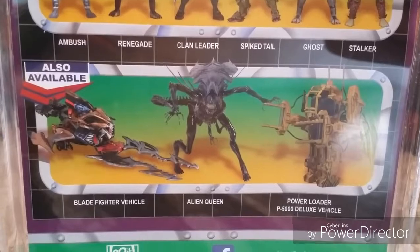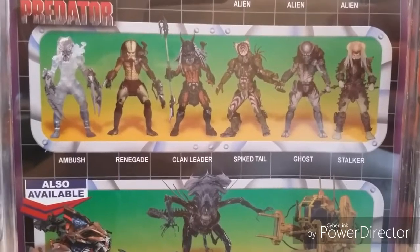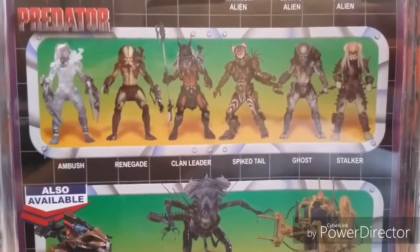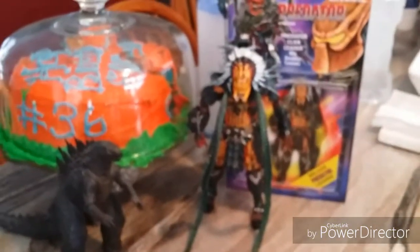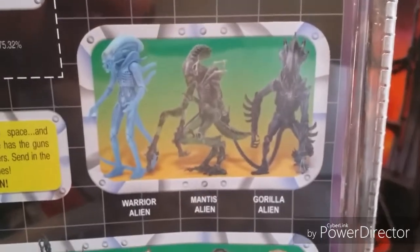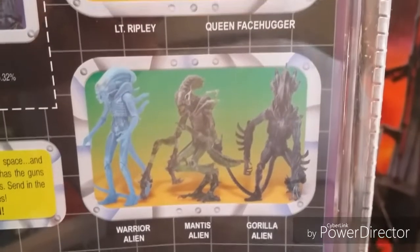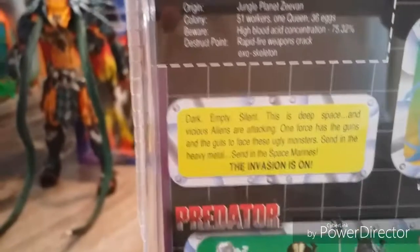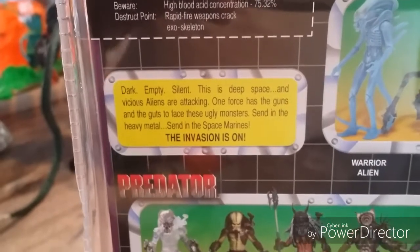Now we have the back here. We have all this — the blade fighter vehicle, the queen alien, and the power loader P5000 deluxe vehicle. Then we have all these different predators. Most of them I have seen, but I haven't seen the Renegade or the Ambush. I do have Clan Leader; I've seen Spiked Tail, Ghost, and Stalker. And the Mantis alien — I did see that at Toys R Us but didn't get it — and the Warrior Alien.